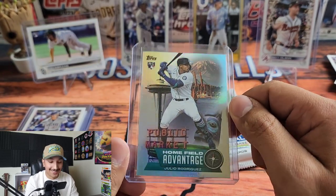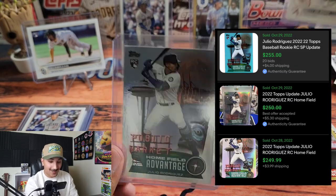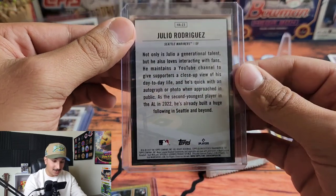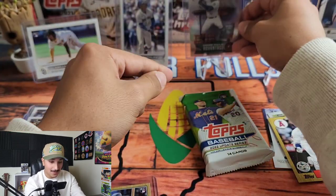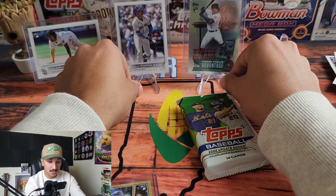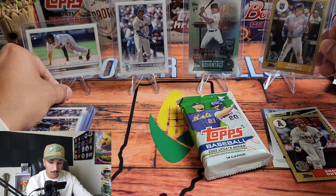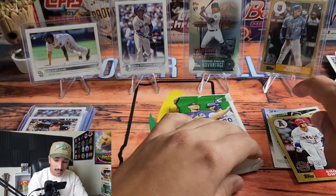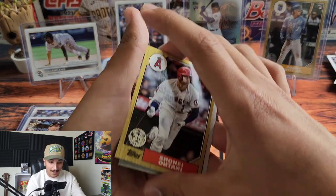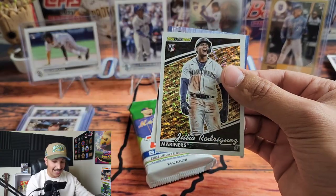Home Field Advantage Julio Rodriguez — this is wild! Matt Olsen, you're coming down; Julio is taking center stage. I don't know exactly how hard it is to pull this specific Home Field Advantage insert, but we'll throw up the odds. A Julio Rodriguez Home Field Advantage and a Shohei Ohtani '87 parallel to go with it.